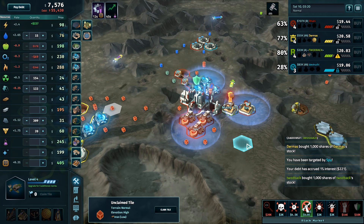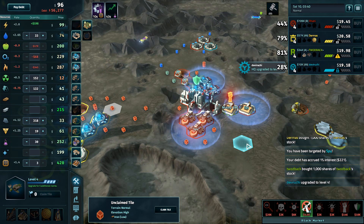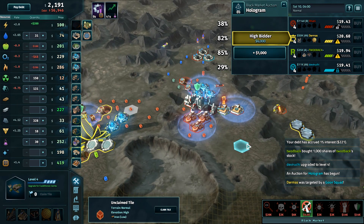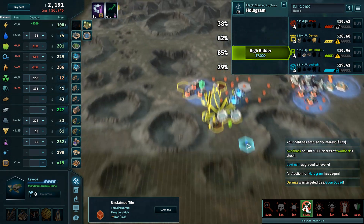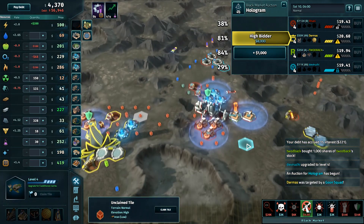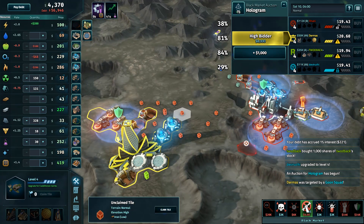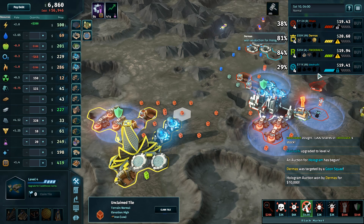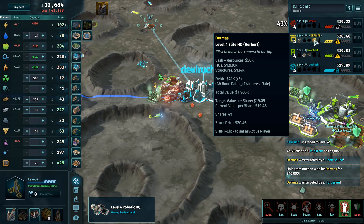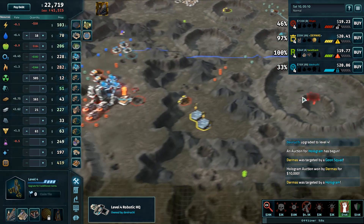If you're going to drop the spy you really don't need the virus to go with it, but if you have secrets that's fine. Now there's a hologram up for auction — probably worth more than the 12,000 it went for last time. Spies are already up at 20, and you've still got extra space, so those spies have probably been mostly placed. Toodback has placed six spies himself.